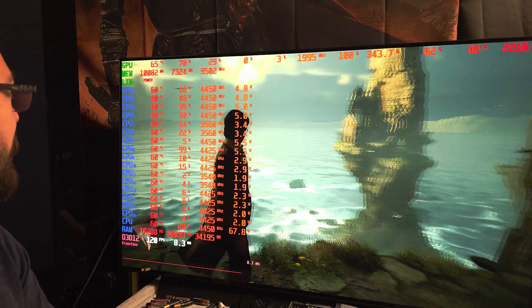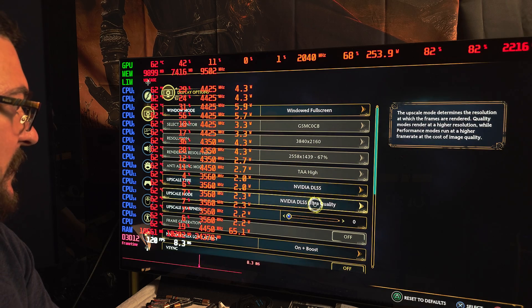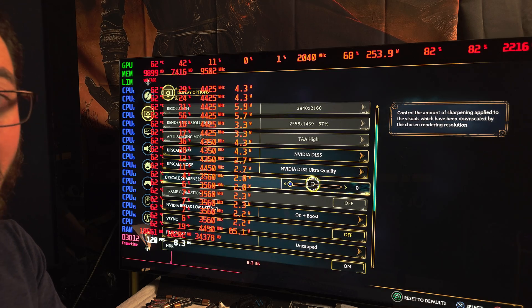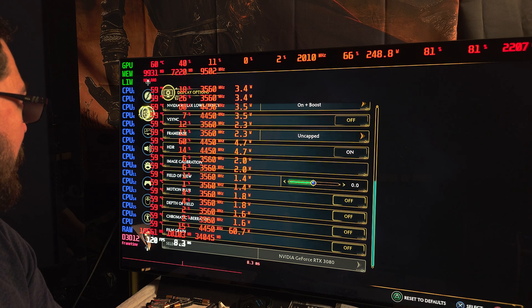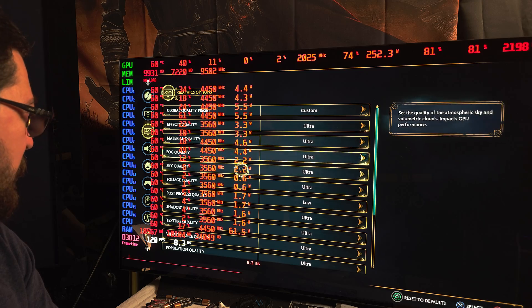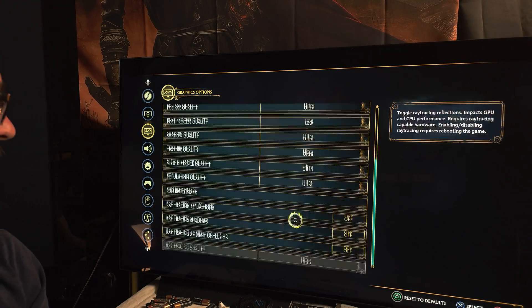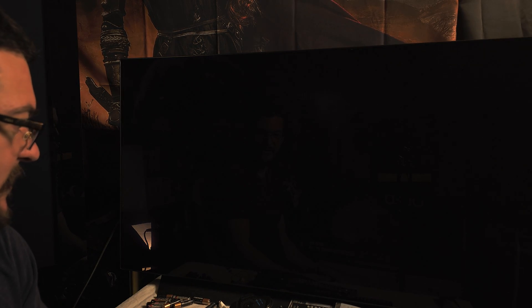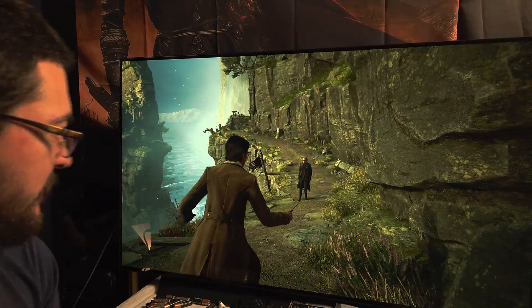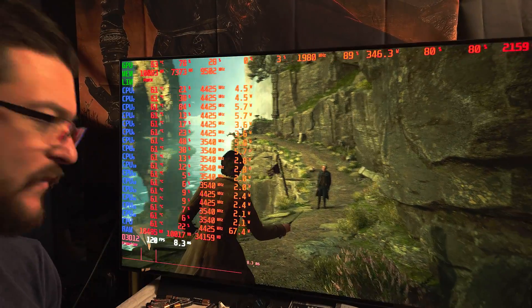120 frames per second. Let me show you the settings I'm using. This is crazy. DLSS ultra quality. And I'm using maxed out settings. Everything but the post-processing quality, which I have on low. Max out settings. Of course, ray tracing off. Why would I turn that thing on? It doesn't make any difference and it just destroys the performance.